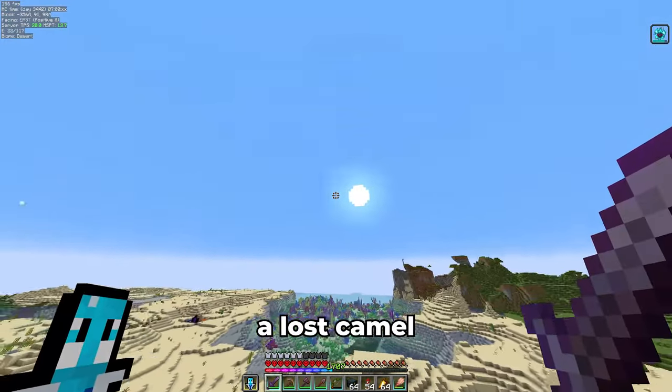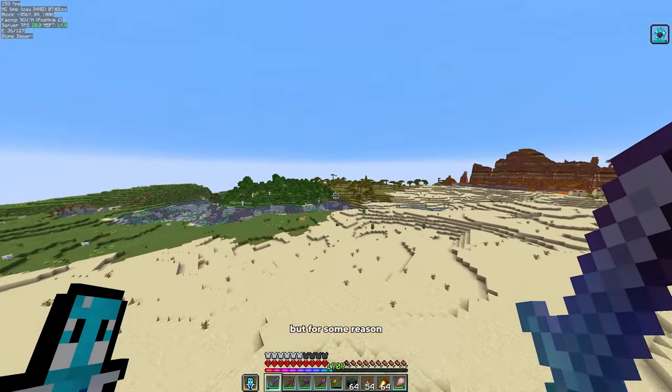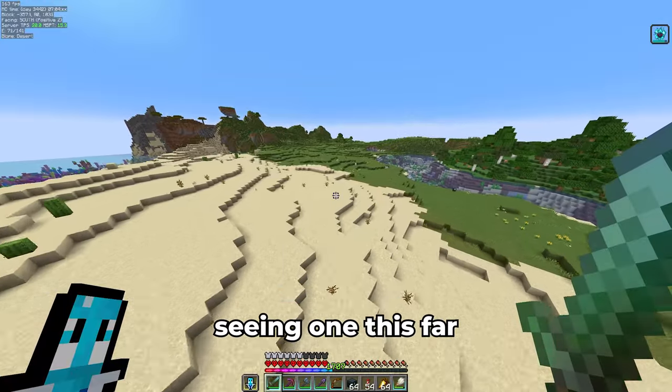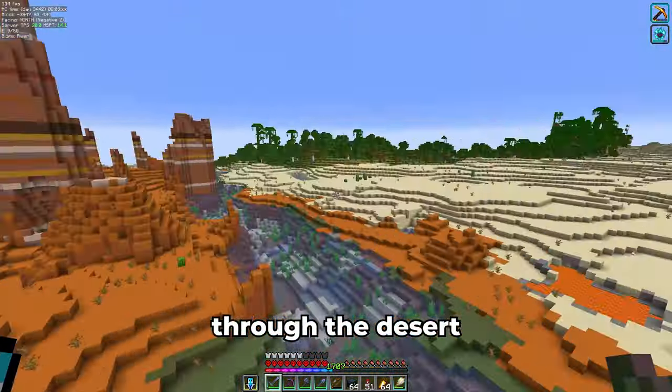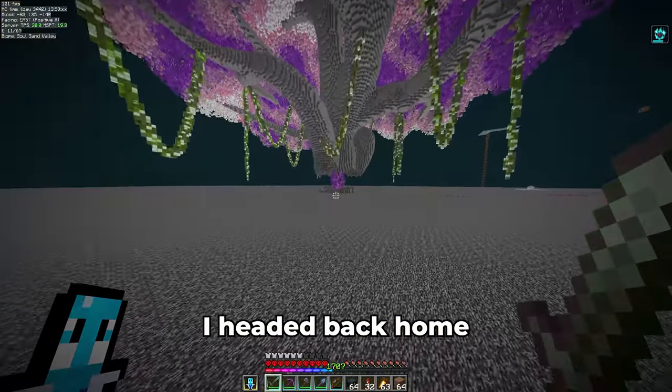I headed over to the desert with some spider eyes, since that is the item needed to breed armadillos, and also my brush to get some armadillo scutes for wolf armor. First, I spotted a lost camel — I thought they only spawned in desert villages, so it looked funny to me seeing one this far from any village. After flying around for a couple of minutes through the desert with no luck finding an armadillo, I headed back home.